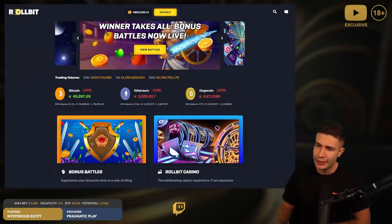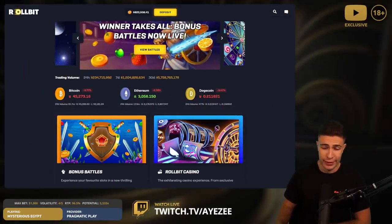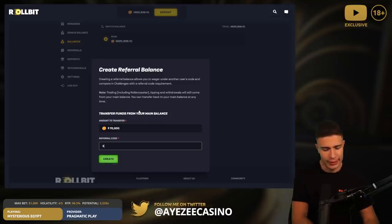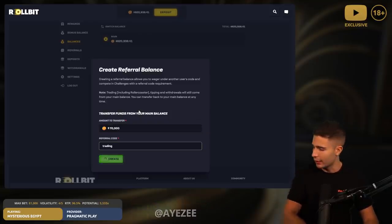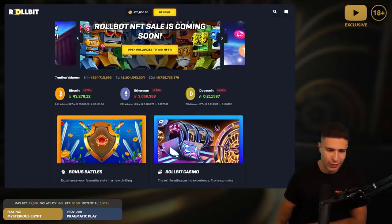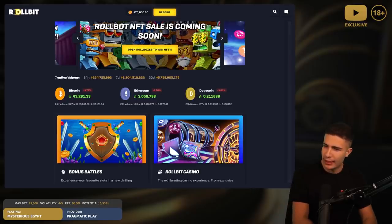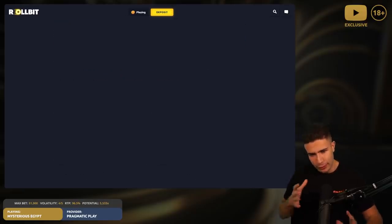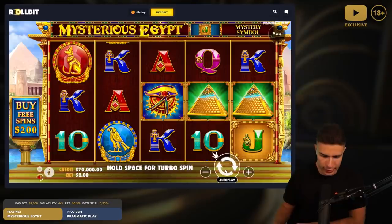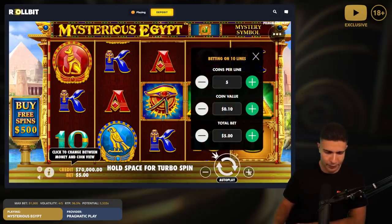What's up everyone, welcome back to another episode of the 60k series. I'm going to create a sub-balance, as that's what I've been doing — it helps me be responsible. It makes sense: I moved 70,000 to a sub-balance and it puts into perspective where I'm at in the video after the 60k, instead of just spinning away thousands of dollars. It's a great way to just be careful.